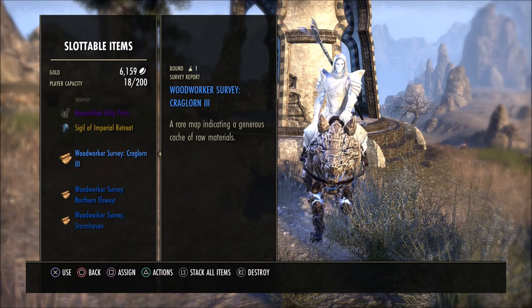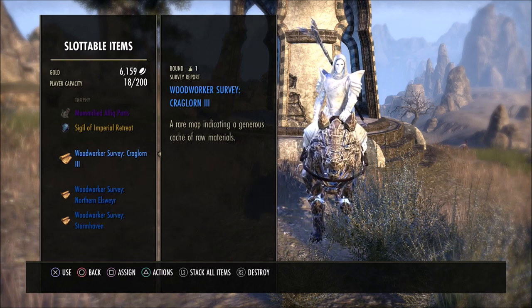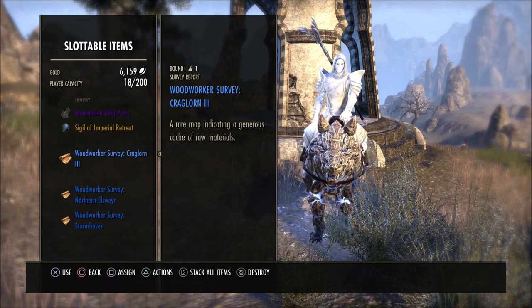If you are new to the game and you're just now starting to get surveys, some areas will have 1, 2, and 3 surveys. There'll be a lot of different surveys in some of these areas, so just make sure when you look at the survey that you have, you realize if it's a 1, 2, or 3.